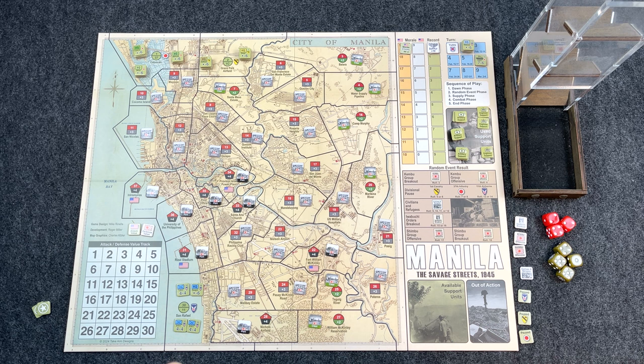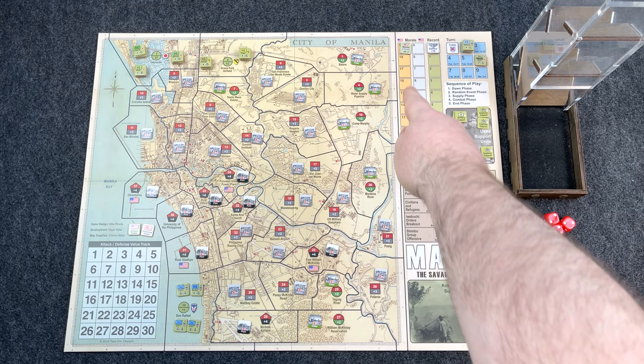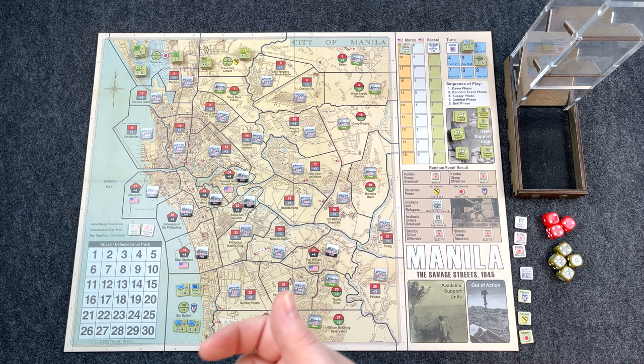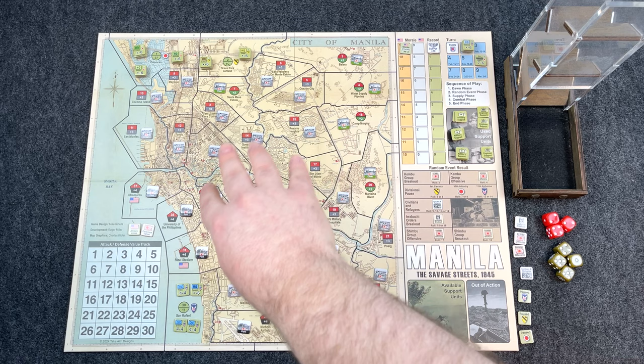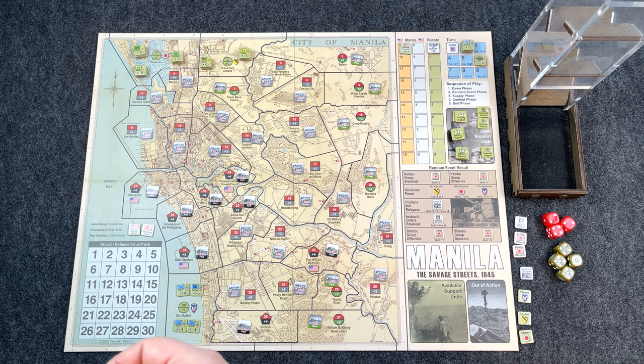After eliminating Japanese units, you place a control marker in that area and adjust the track. However, it's not really necessary because empty areas or areas with only your troops are automatically American-controlled. Once a Japanese unit is eliminated, you control the area. Stacking control markers in small areas gets fiddly, so I don't use them. But according to the rules you should — go ahead and try them to start and see if you like them.